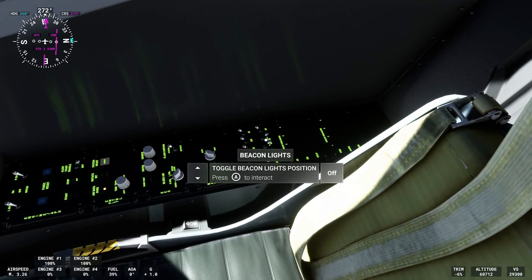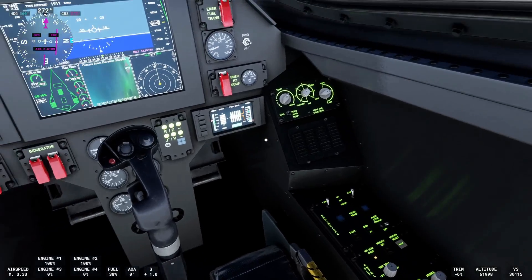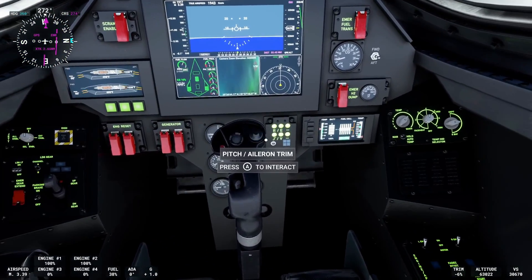The first switches you actually switch are the beacon lights, which honestly you probably don't even do, but the tutorial wants you to. So just turn them off. You won't need lights up at space, so you can turn them off.